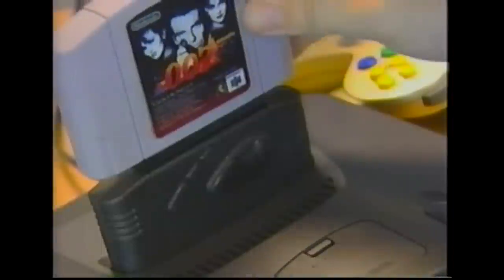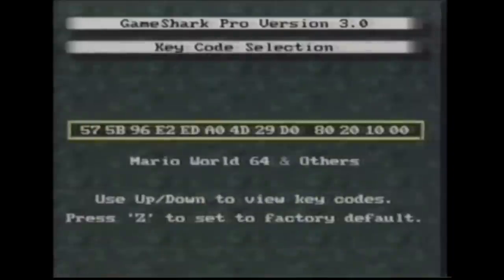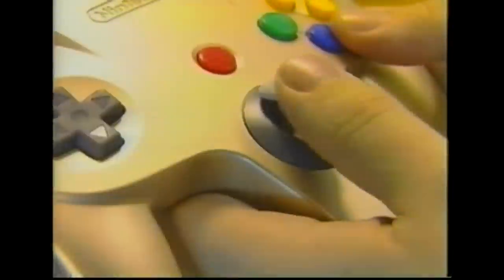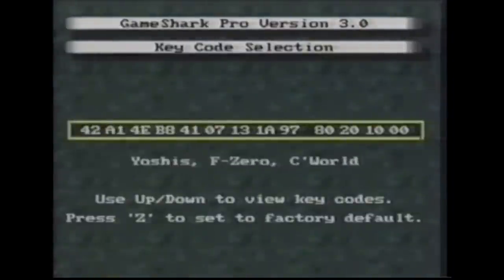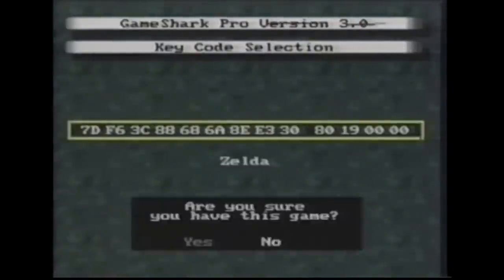Now we shall use GoldenEye. Since we want to play Zelda 64, go to the key codes menu and select the Zelda 64 key code by pushing the analog stick up or down to highlight the desired code, and pressing the A button to select it. Because we have the Zelda 64 cartridge, we can select yes at the warning screen and press the A button.